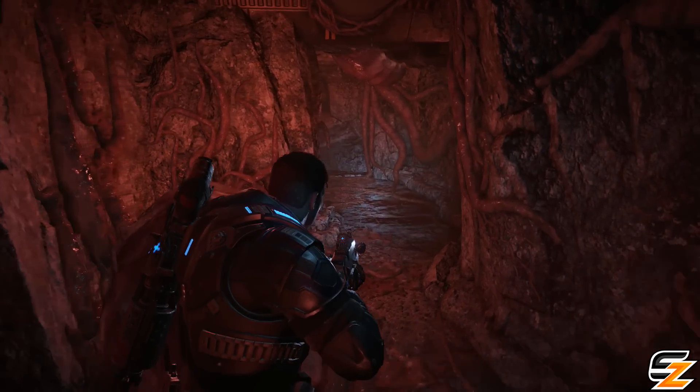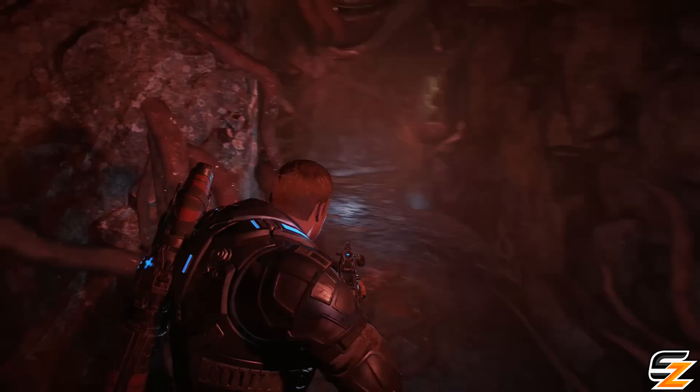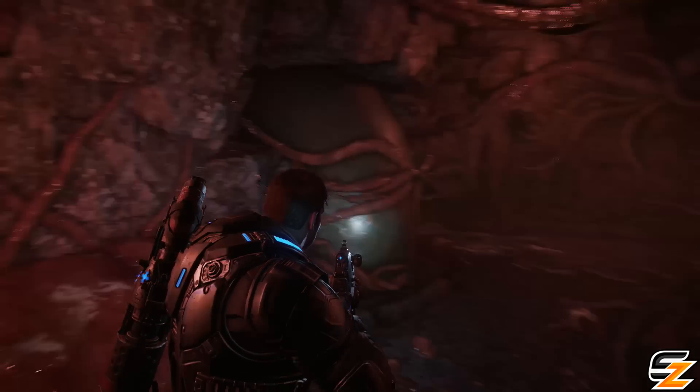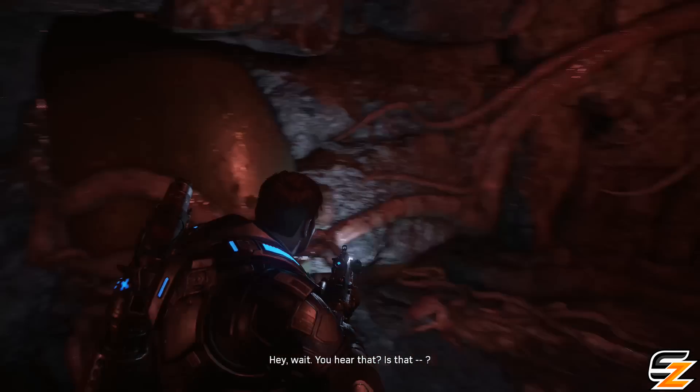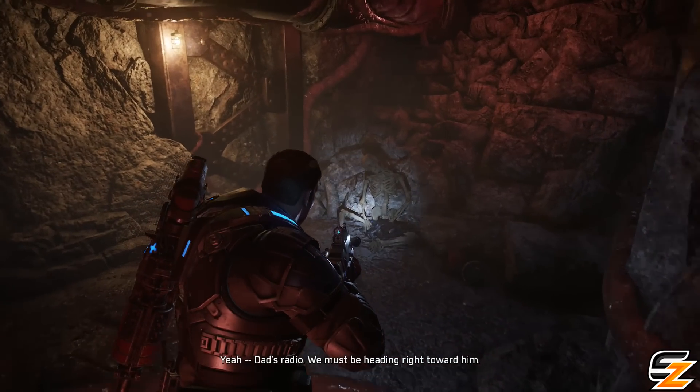Okay, we're getting right into the deep of it again. Tight spaces, you know — tight spaces. Do the snatchers go through here as well? Dad's radio — we must be heading right toward him.